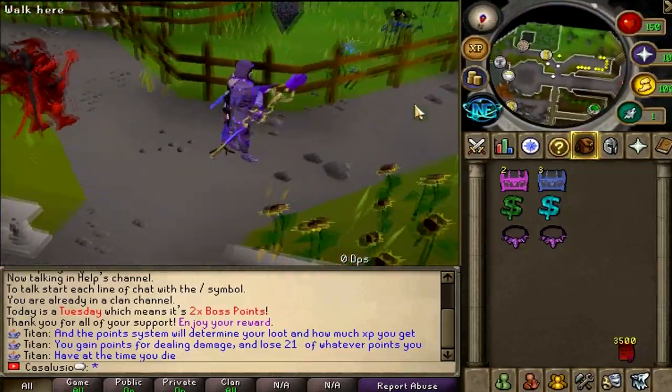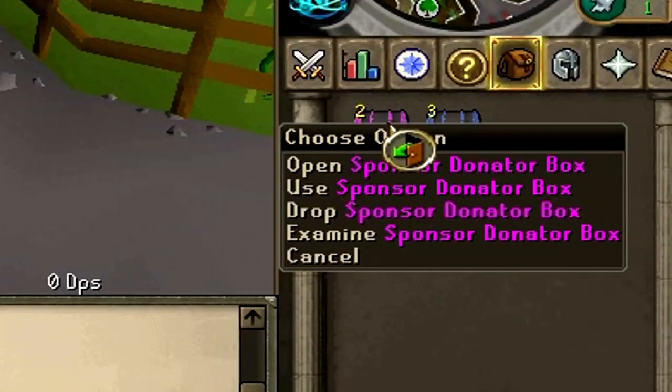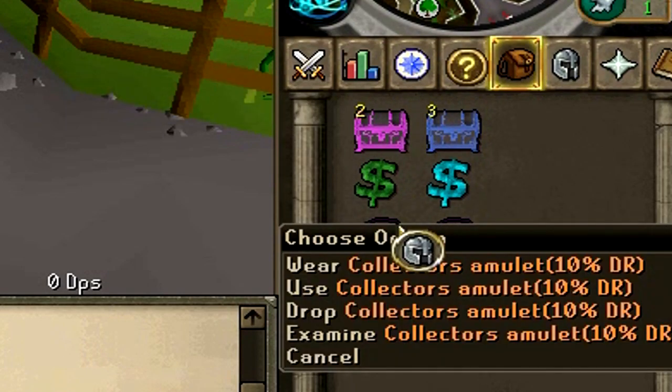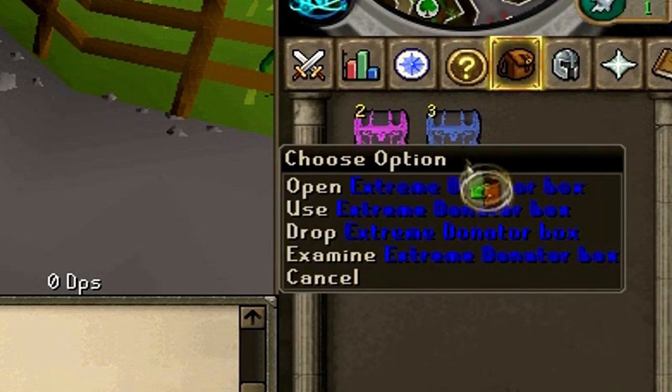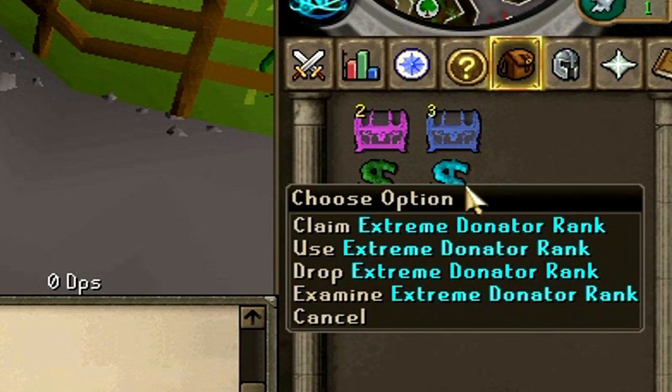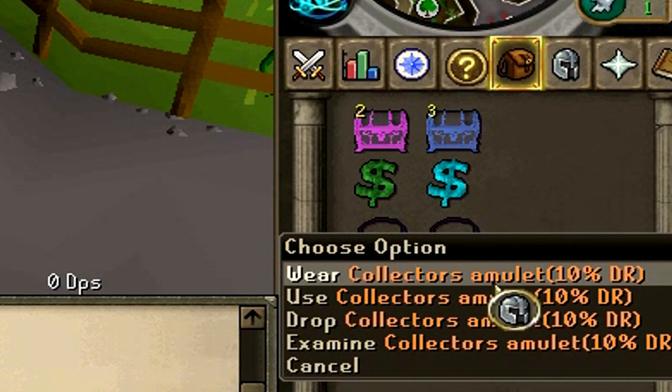There will be two different lucky winners. One of you will win these two sponsor donator boxes, super donator rank, and a collector's amulet which gives 10% drop rate. And the second winner will win three extreme donator boxes, one extreme donator rank, and a collector's amulet as well.